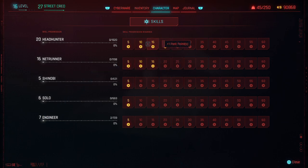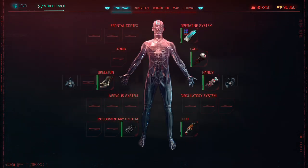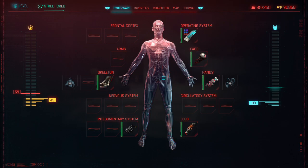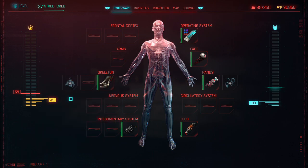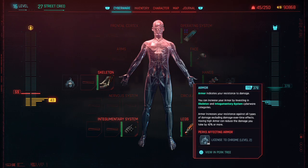I'm looking for that little scale they have. Skills - I think it was under cyberware, let's look. This thing here - I'm not sure how this works. Cyberware capacity - view in perk tree. Because I have more perks I can add to this. Cyber - view in perk tree. Let's go to cyberware capacity.